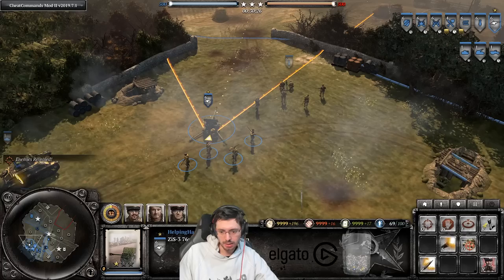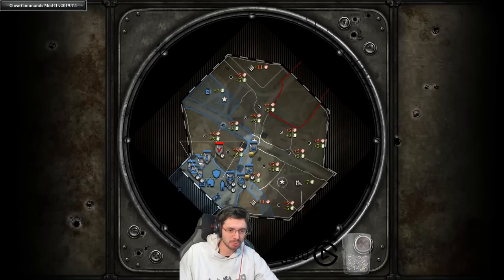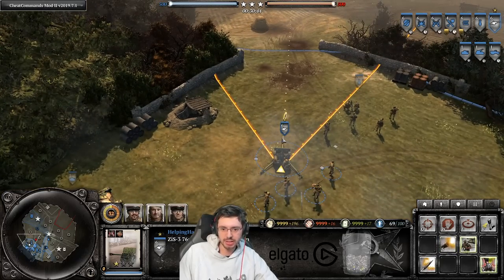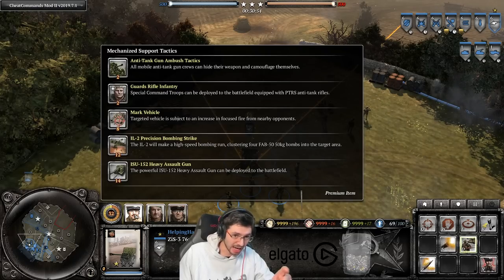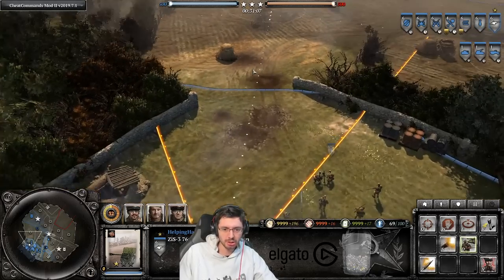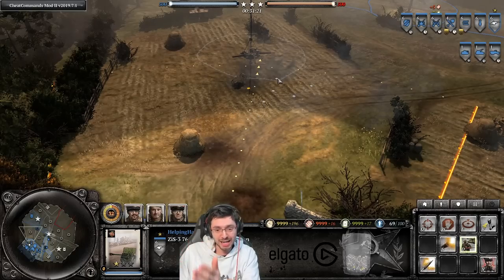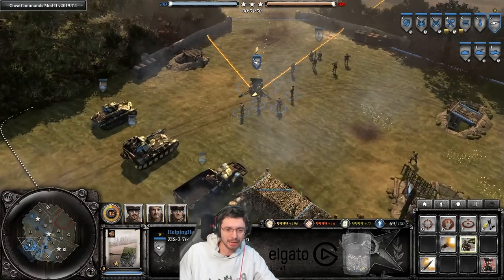With tracking on the ZiS gun, you can see enemy units on the mini map and tactical map even through fog of war. Also, using hold fire and camouflage — available through the Mechanized Support Tactics commander — lets you set up ambushes by making the anti-tank gun invisible. You want to let your opponent come closer and get them smashed while in the middle of your firing arc rather than at the edge, so you get at least two shots in.